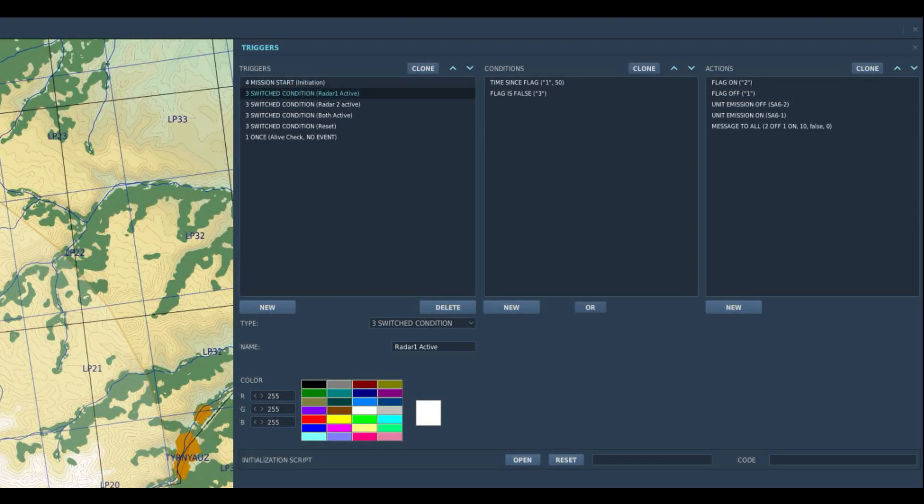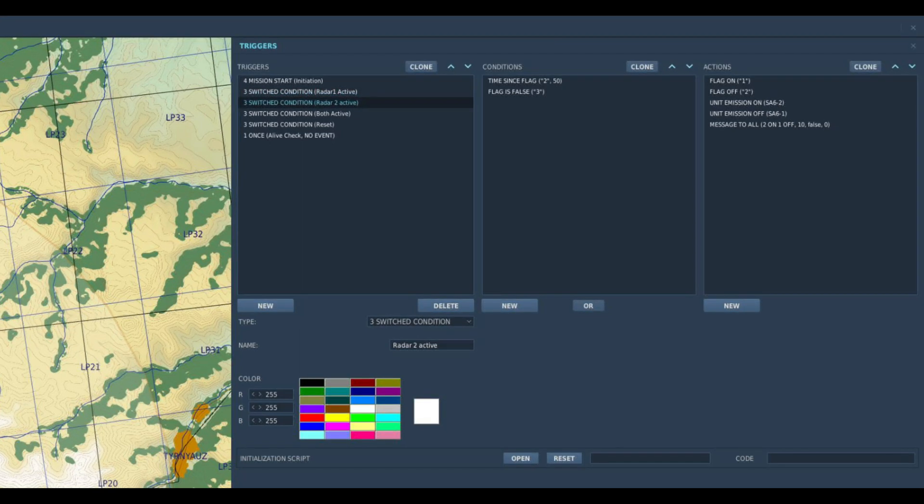The second trigger happens 50 seconds after flag one, unless flag three is active. Once triggered it will turn on flag two and turn off flag one. It will also turn off the radar which is currently on and turn on the other radar. The third trigger does exactly the opposite, getting us back to the original radar.